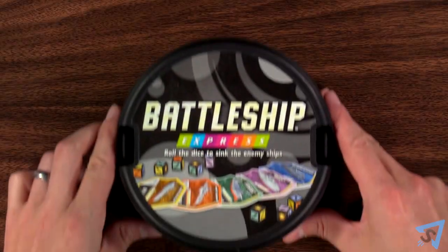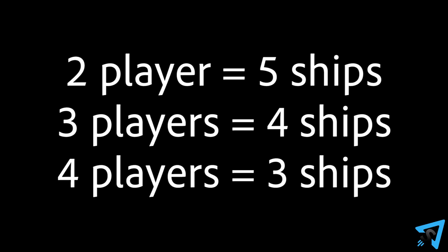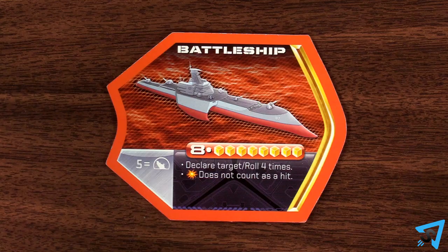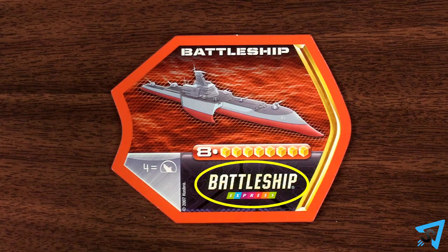Battleship Express — How to Play. The object of the game is to be the first player to sink the required number of ships. Each player takes five ship tiles, one of each kind. If playing the basic game, each player sets them logo side up on the table in front of them in a line in whatever order they each desire.